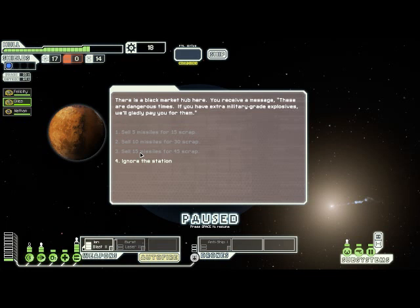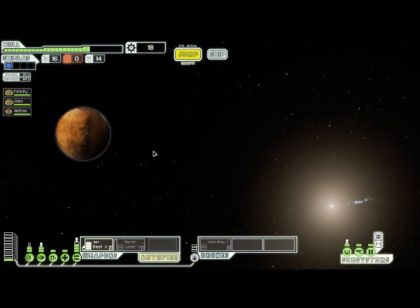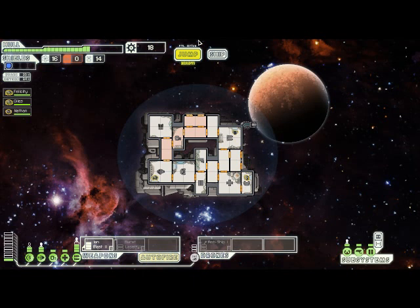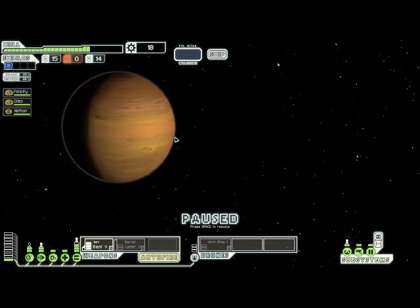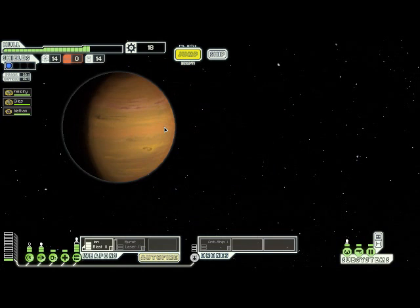Here we are at the end point. We're given an offer to sell missiles for scrap, but we don't have any missiles, so we're going to ignore that. I'm not sure I can visit this lower jump point before the fleet gets to the exit, so I'm just going to go to the next sector. I would have liked to get one more node in, but since I have so little as far as resources and upgrades go, it's better to play it safe. Here we have a distress beacon, but it's the giant alien spiders one, which I spoke about in previous videos, so we're going to ignore that.